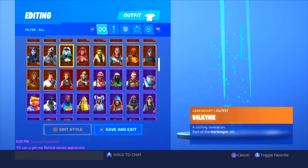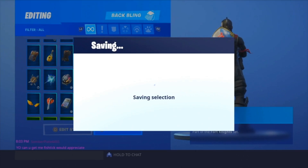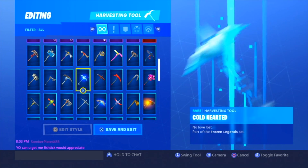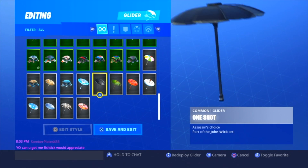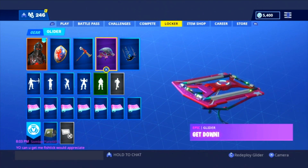Let's go rock out with some Season 2 items. We're going Black Knight, Royal Shield. The Season 2 pickaxe is Excalibur. For the glider, we've got to go for the best Season 2 glider — if you know, you know. Sparkle Specialist, aka Get Down.